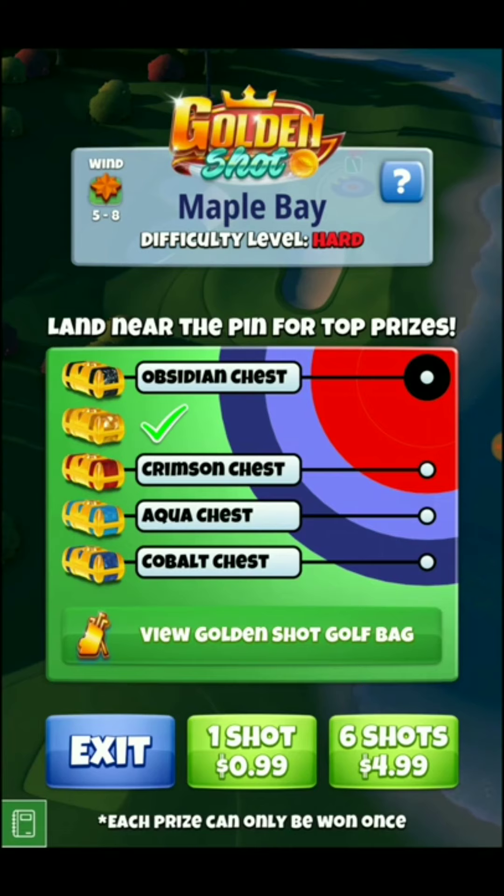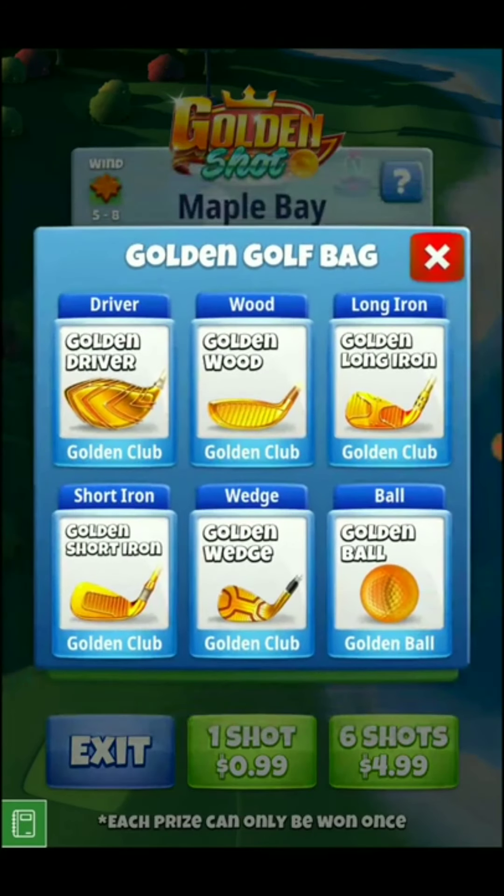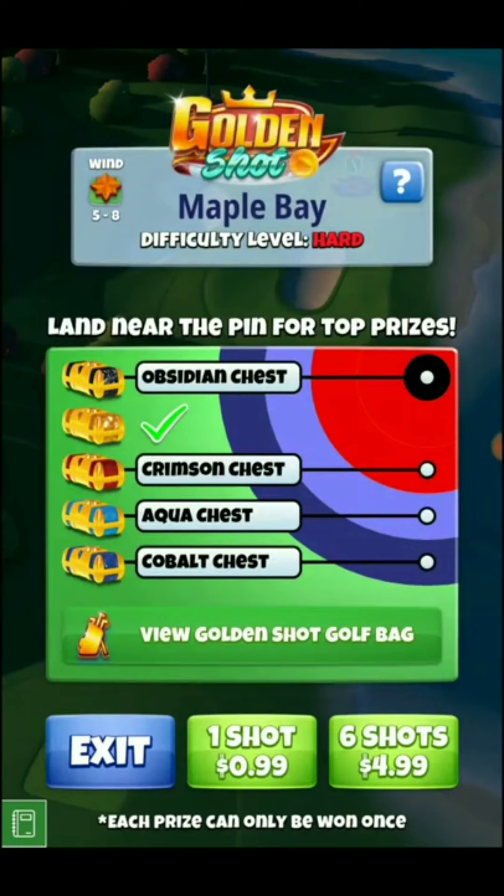You get one free shot for each of your accounts, and then you have the option to buy more shots — six shots for $4.99. You have the choice to use these clubs; we're going to be using the Long Iron for this one. We always use the Golden Ball. We always have five to eight miles per hour wind. So when you are creating your measurements and adjustments, you only need to know your adjustments that are going to be between that five to eight mile per hour wind mark.